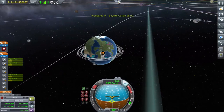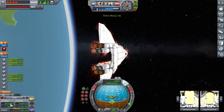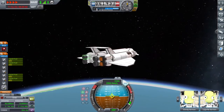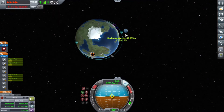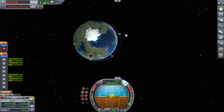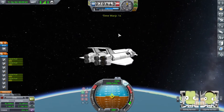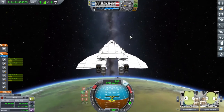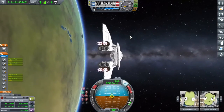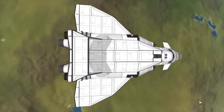Just getting to circularization velocity now. With SSTOs you want to fly as efficiently as possible because they're challenging with all their extra mass to get into orbit. I tend to do longer burns until right at apoapsis — not the most efficient flight profile, but it got me into orbit and I still have some fuel to spare. I know this is a good design for Lathe, and I think she looks nice.